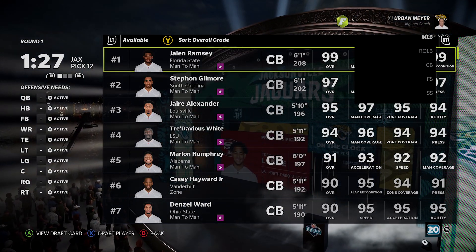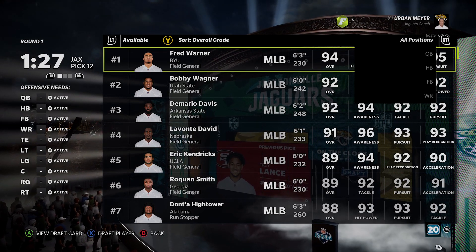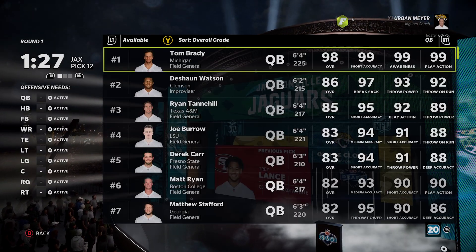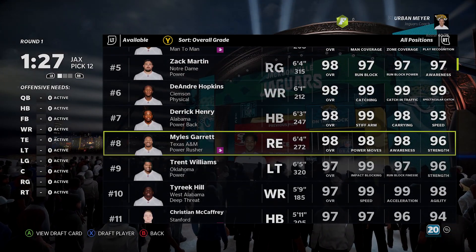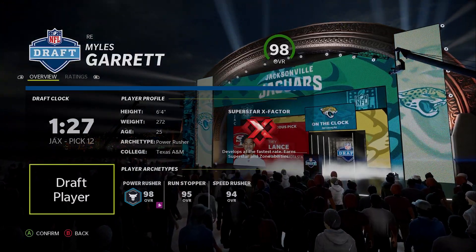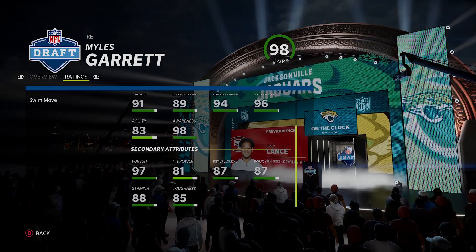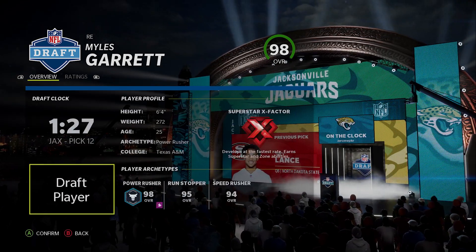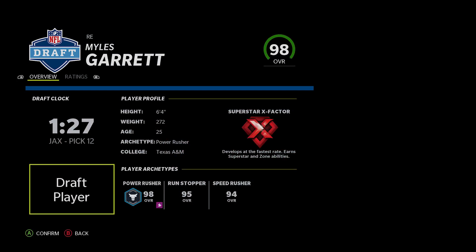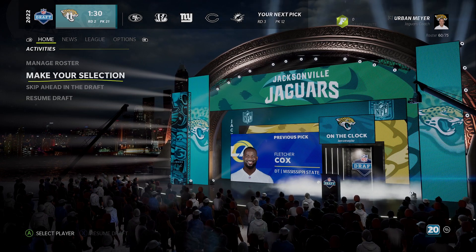Myles Garrett's a great player. Cornerbacks like Jalen Ramsey, Jaire Alexander — maybe even Tre'Davious White usually goes around 16, Jaire like 13 or 14, Jalen like 12 or 13. You could easily go with Jalen Ramsey. Guys like Ramsey, Jaire, White, Marlon Humphrey are basically the most important players you can get outside of a quarterback because they can completely lock down whoever they're playing.